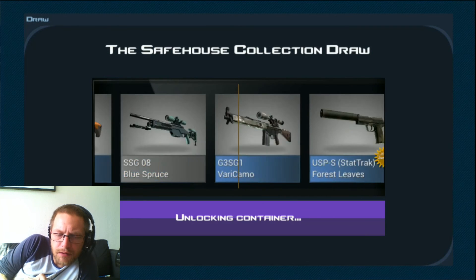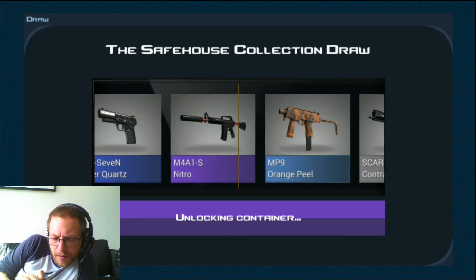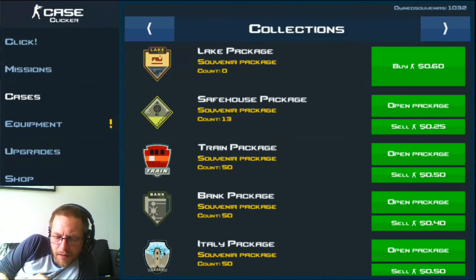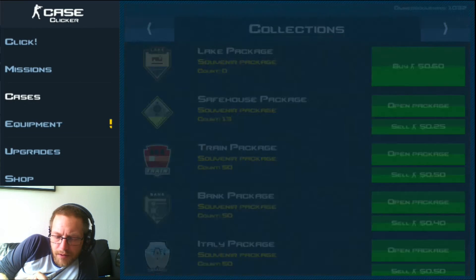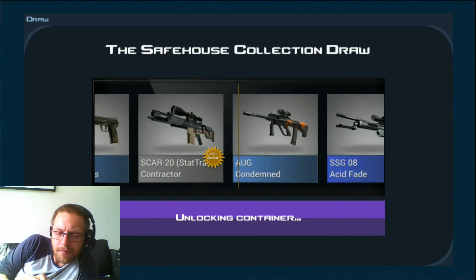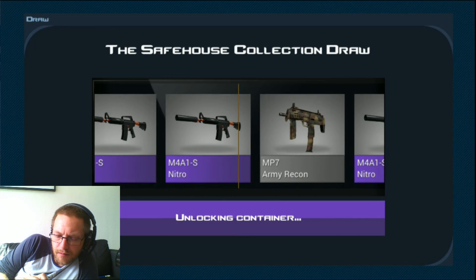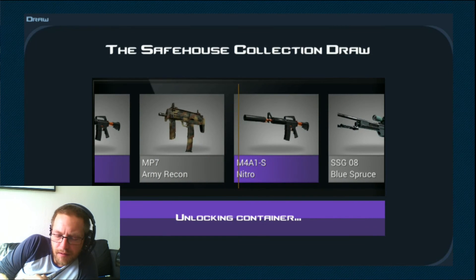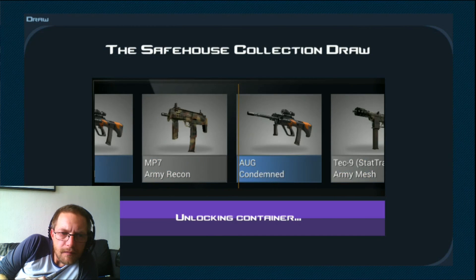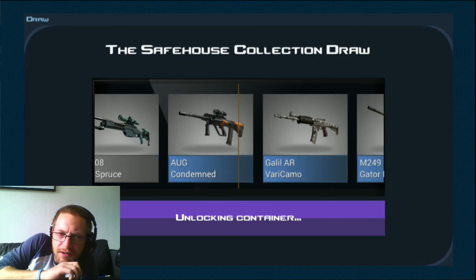14 Safe House collection packages left, and then I'll have done the first 100 collection completion reward packages. That's the stuff I want to see — the best tier in the collection. Very nice.